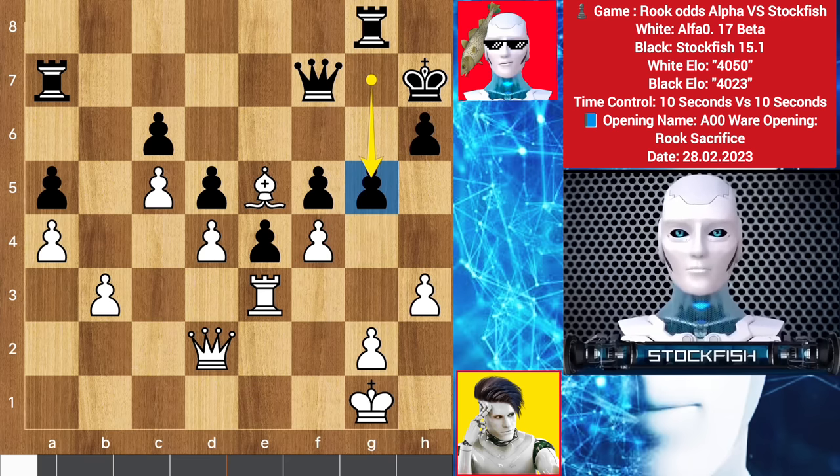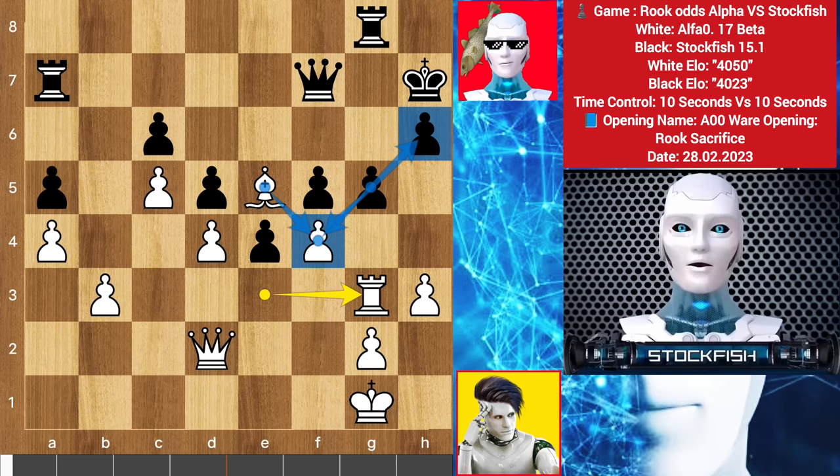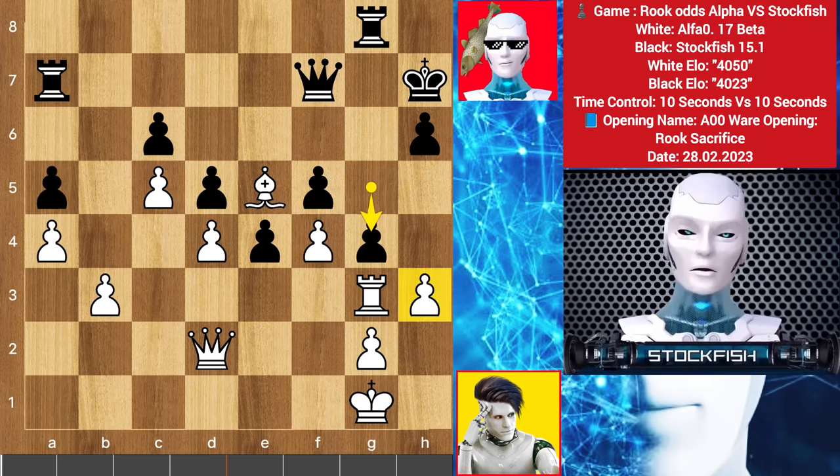And chess friends, if you haven't subscribed to my YouTube channel, then you can like and subscribe to get more episodes. Rook goes to g3. If you take the pawn, then bishop takes — the h-pawn will be a target for white, also the a-pawn will be a target for the queen, which is slightly bad. So I played best move g4.